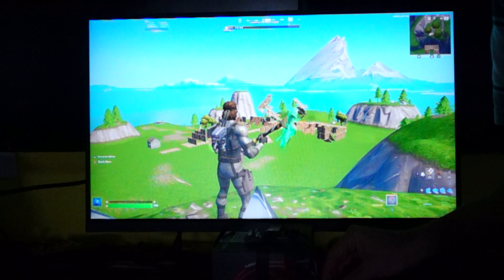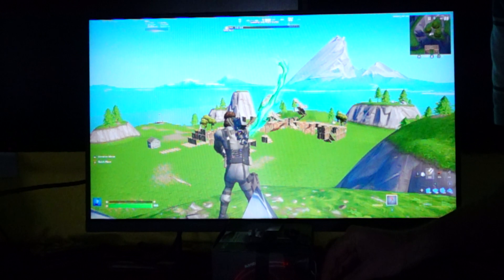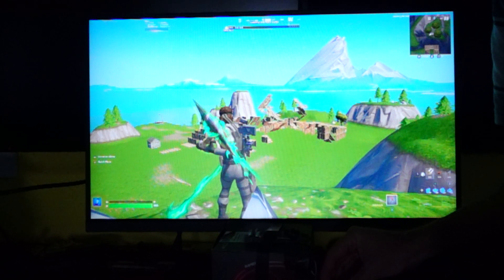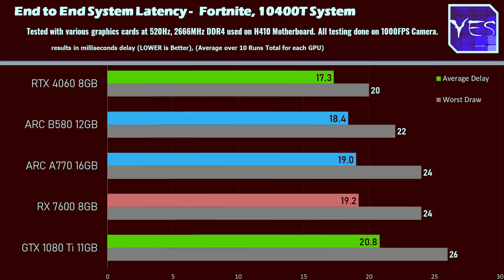Performance mode is what a lot of Fortnite competitive pros will use — they want the fastest draw possible, highest FPS, and minimal stuttering. These settings are most indicative of when you'd want to minimize input latency. We saw virtually no difference on the high-end Ryzen 7 9800X3D system, and a very minimal difference on the low-end 10400T. Even on the worst frame, I could not get a six millisecond difference.